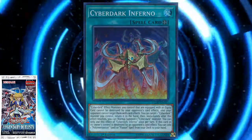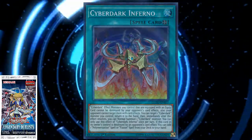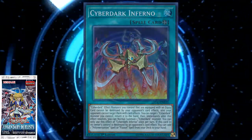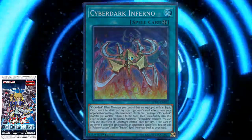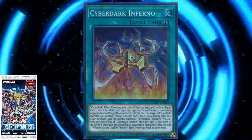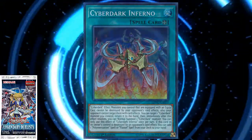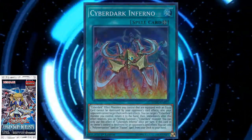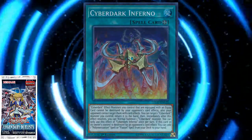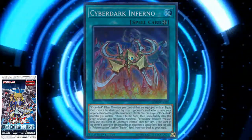The Field Spell I mentioned earlier is called Cyberdark Inferno. Its effect is that Cyberdark effect monsters that are equipped with an equip card cannot be destroyed by your opponent's card effects, and your opponent cannot target them with card effects either. So if you summon out one of your level 4 Cyberdark machines, equip it with your Cyberdark Cannon, all of a sudden it's at 2400 attack, and with Cyberdark Inferno it can't be destroyed by card effects and your opponent can't target it. The opponent can still target the equipped card itself, but not the Cyberdark monster — so it's decent for protecting your front row.